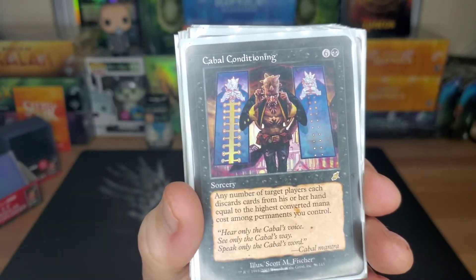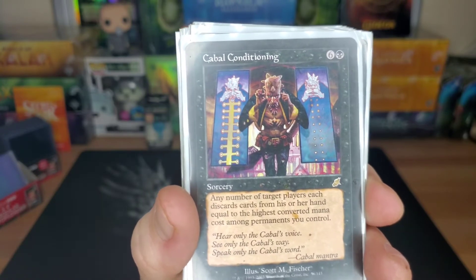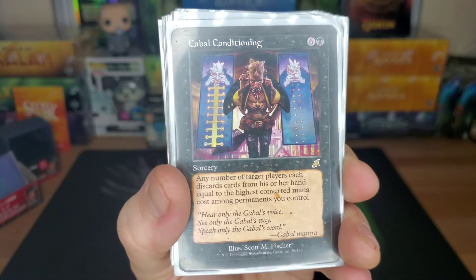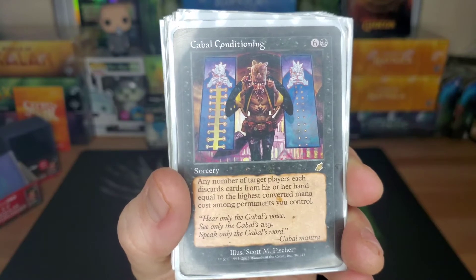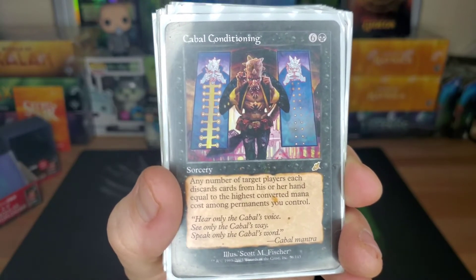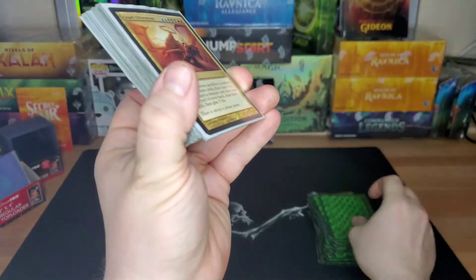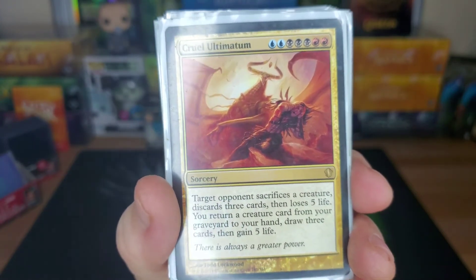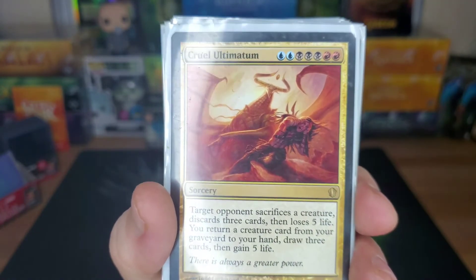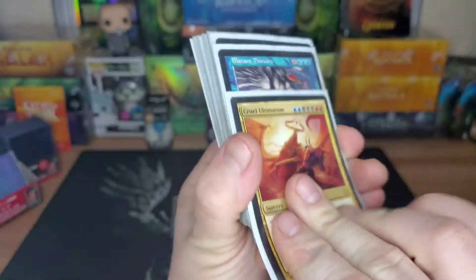Cabal Conditioning — seven drop, any number of target players each discard cards equal to the highest converted mana cost among permanents you control. I did this right before I played Marchesa and Stranglehold, so no one had a hand and then they couldn't draw — they were supposed to search their libraries for a card every turn but Stranglehold stopped them. Cruel Ultimatum — two blue, three black, two red: target opponent sacrifices a creature, discards three cards, loses five life; you return a creature card from your graveyard to hand, draw three cards, gain five life. Great card that came in the pre-con.